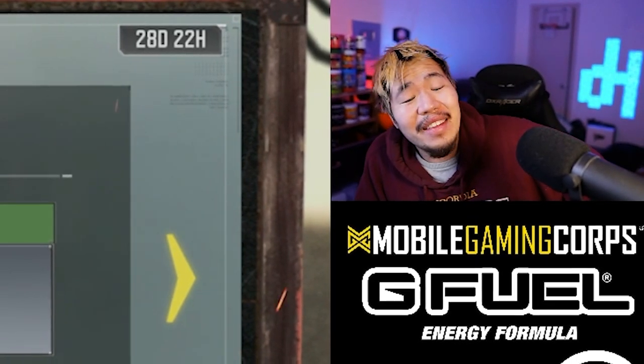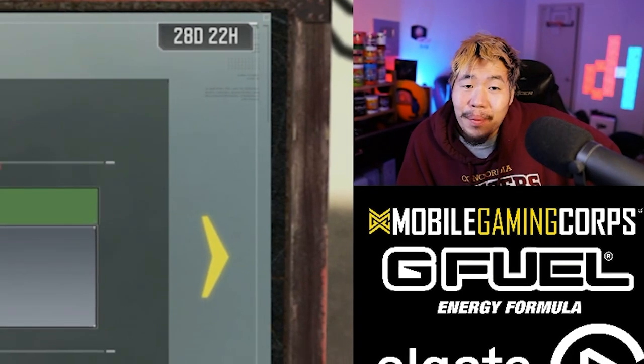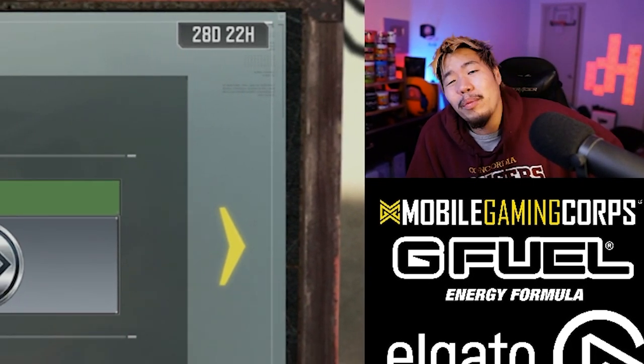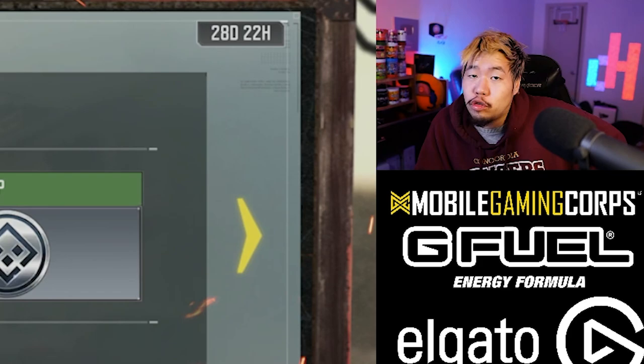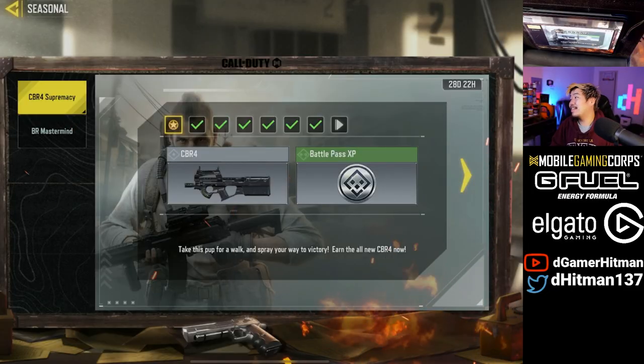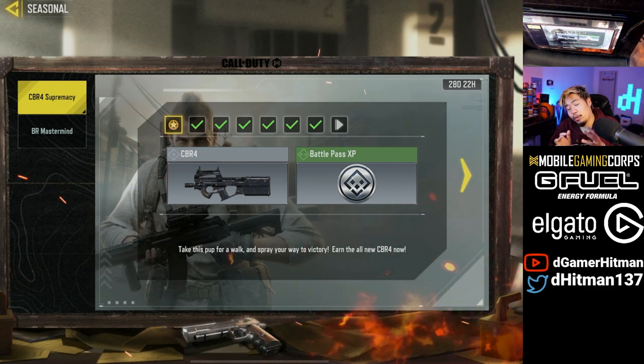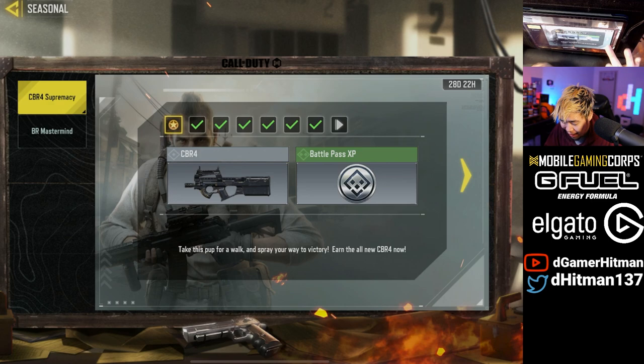We're back with a second video today. We're going to show you how to unlock the brand new CBR4 or P90 gun absolutely super fast — it took me less than half an hour, maybe even less. As you can see, I've unlocked it already, and I'm going to give you tips and tricks on how to unlock this super fast.